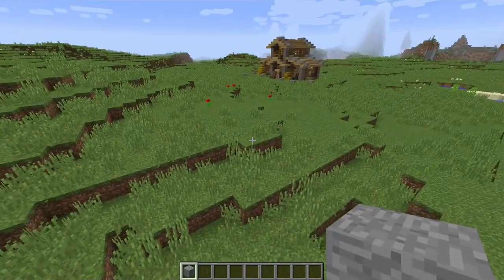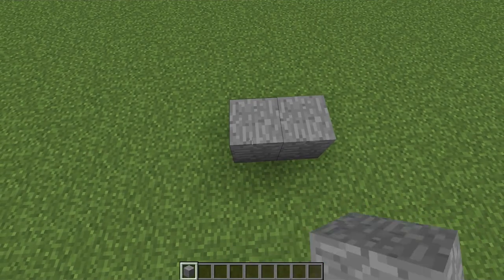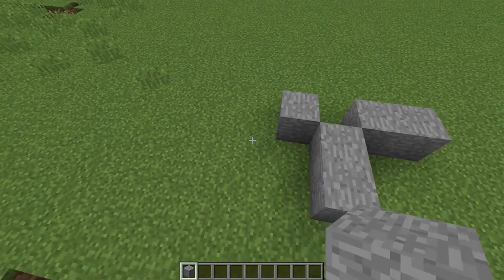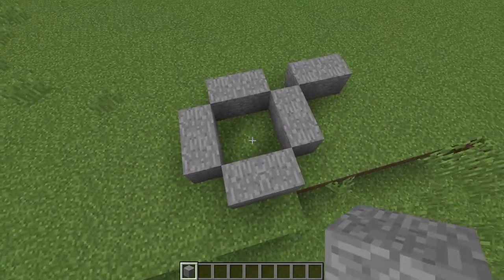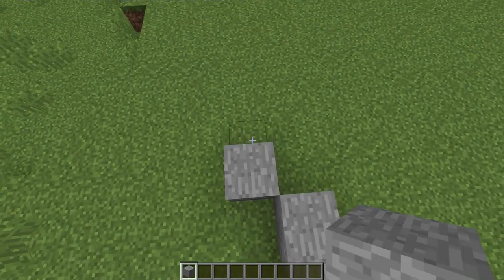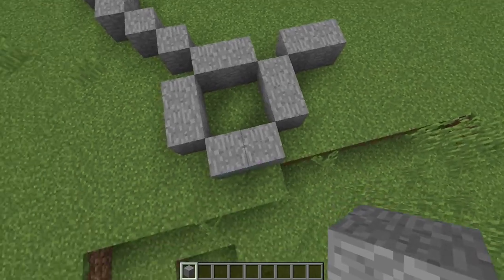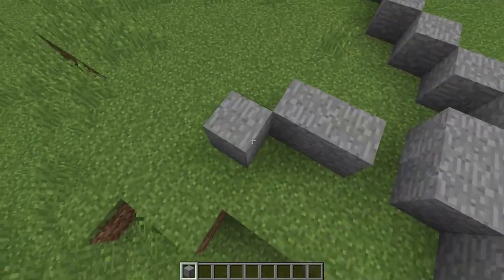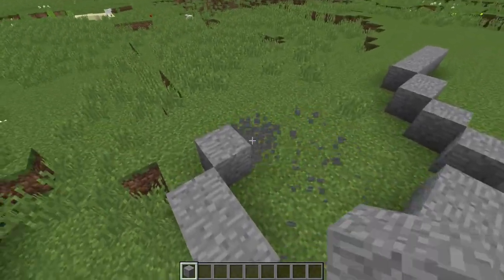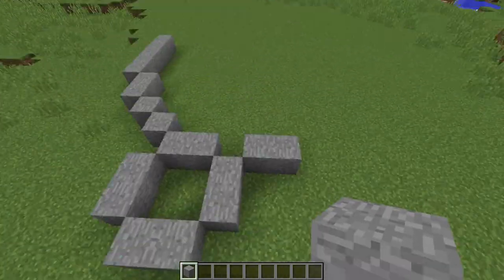First and foremost, we want to lay out the design. It may be a little confusing right off the bat, but you'll pick up on it very quickly. We're going to go in a shape like this. All of our towers are going to be two by two — very small, but they'll do the trick. This saves on resources and makes it doable in the beginning stages of Minecraft.